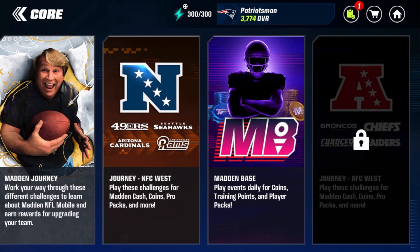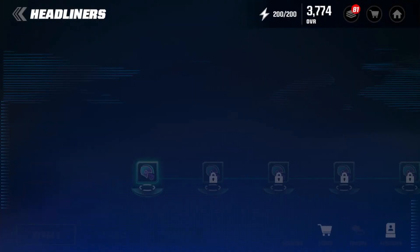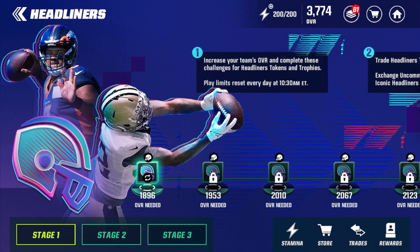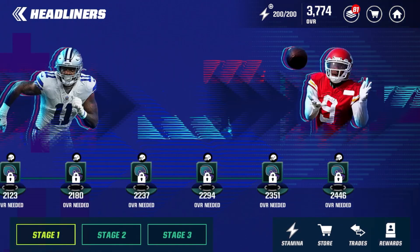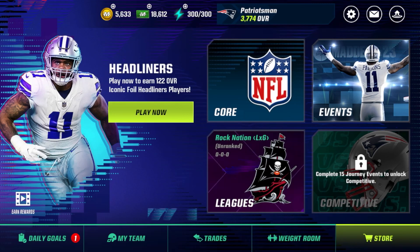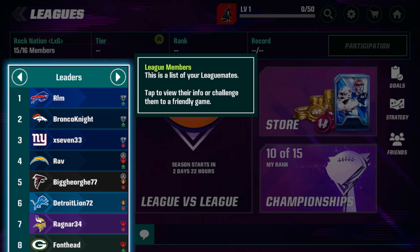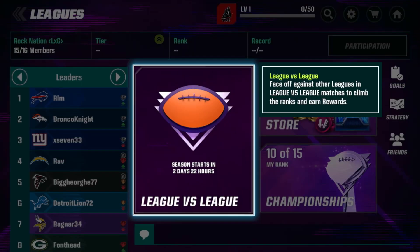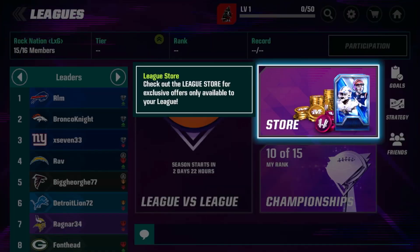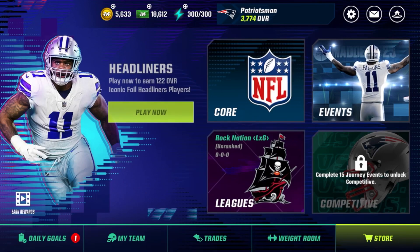Events right now only has Headliners on this first day — it's a journey-type map layout. I'll probably do another video going into Headliners. Leagues: welcome to your league, this is a list of your league mates — tap to view their info or challenge them to a friendly game. Face off against other leagues in League vs. League matches to climb the ranks, earn rewards, and check out the league store for exclusive offers. Competitive mode unlocks after completing 15 journey events.